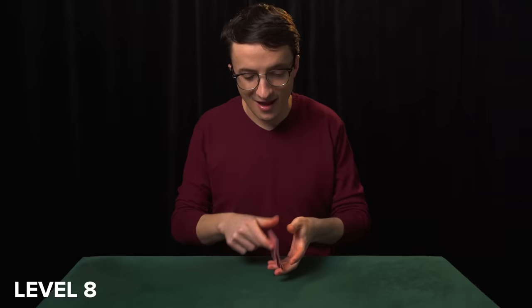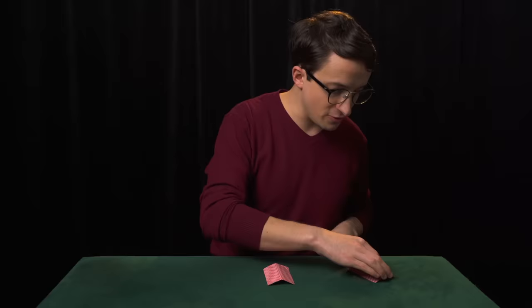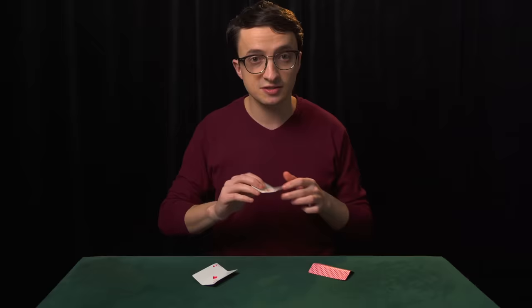For level eight, I'll show you how the game works and explain why it's so easy to lose. When the operator tosses the money card down, you have to keep your eye on the money card. You cannot so much as glance at either of these two red cards, because the moment you look at those cards, they'll switch the money card for one of those red aces. They always keep the money card where you least expect it.